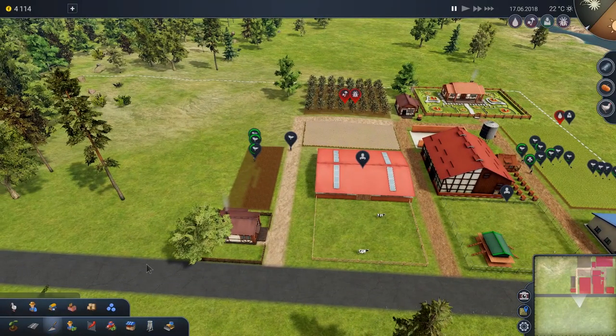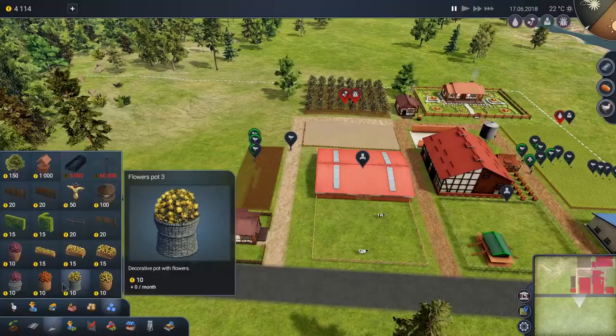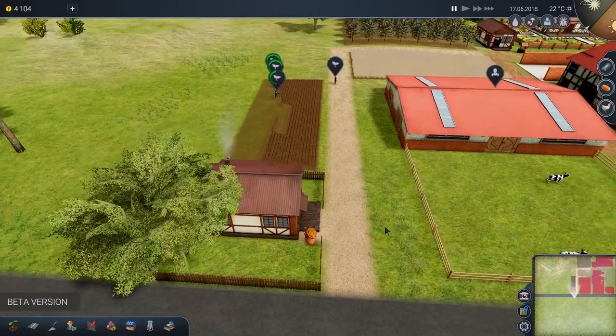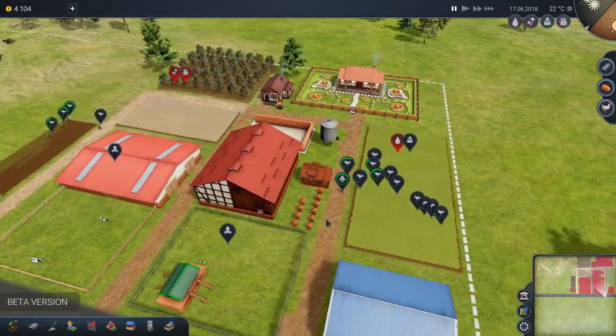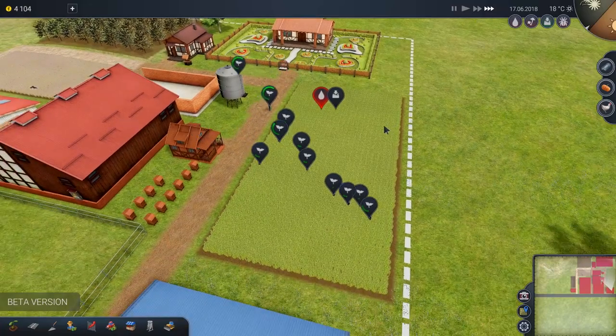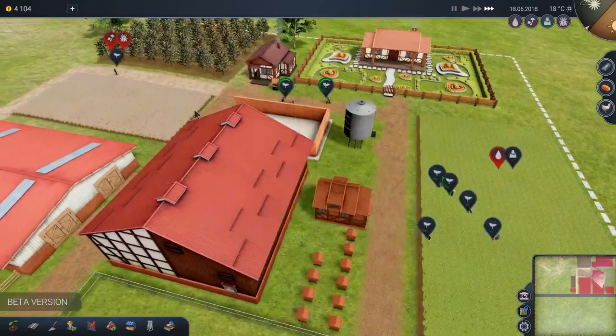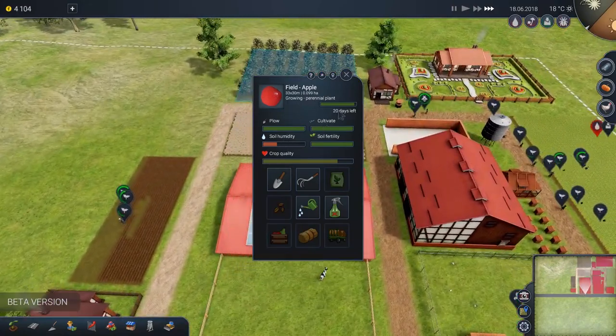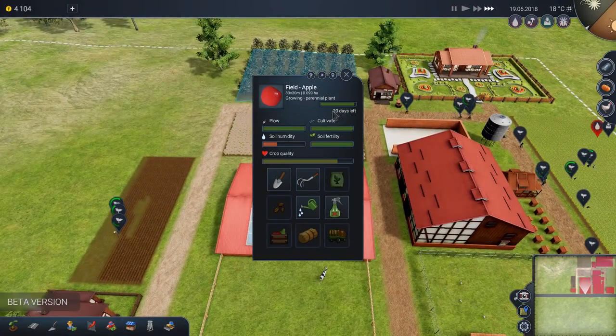Anything else we can do to decorate? Maybe a little flower pot — that'll look gorgeous. All right, that's enough, that looks good to me. Water team is doing their thing. Speed up a little bit here. Soil humidity is increasing.